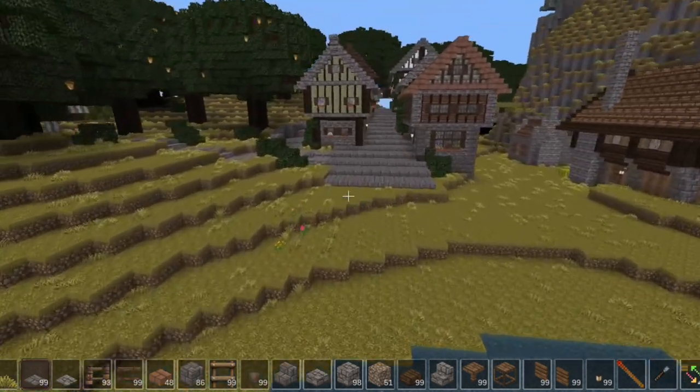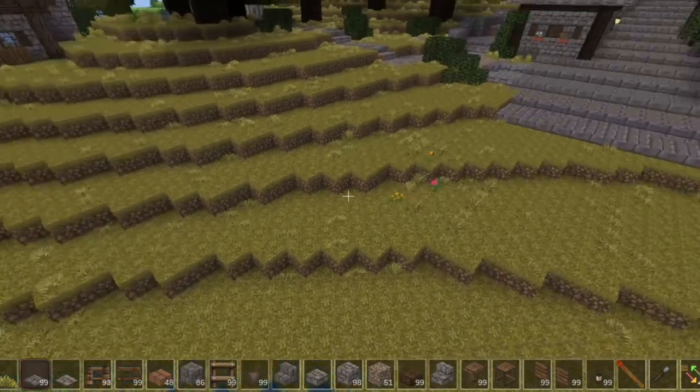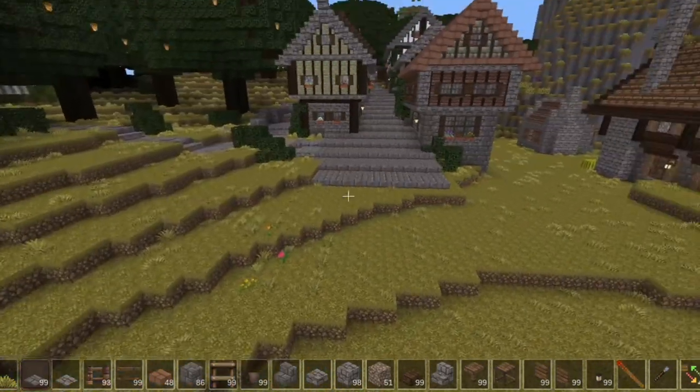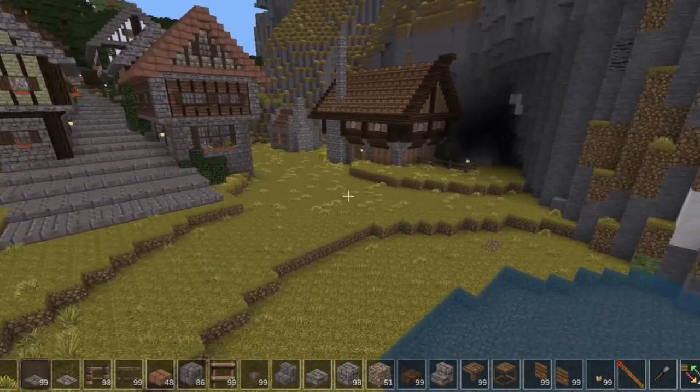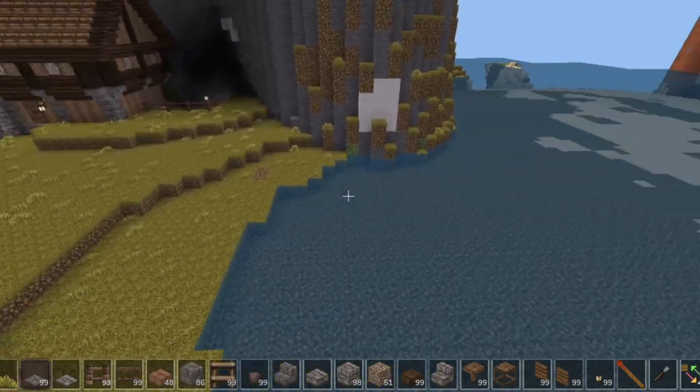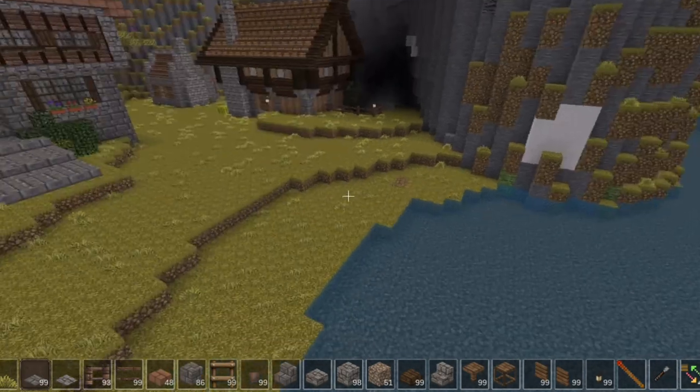This is going to come down, but I don't want to get rid of too much of the grassy area. So this will all be stone over here, because over here is going to be another dock area for the fishing.